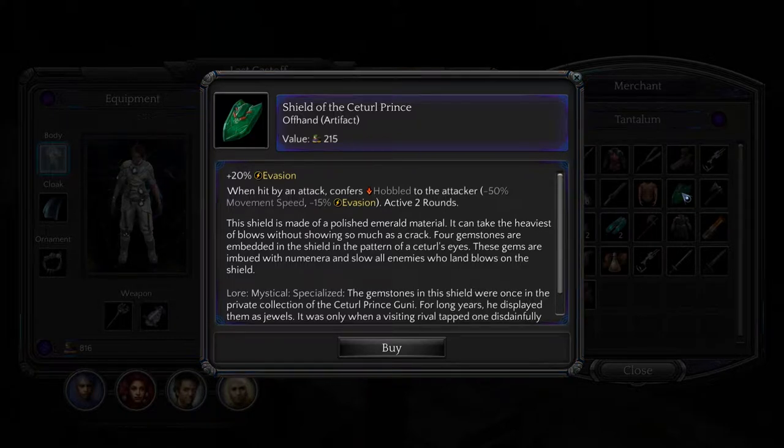Shield of the Sitral Prince — oh cool, it's got the four eyes. Oh, they had six eyes. Plus twenty percent evasion. When hit by attack, confers Hobbled to the attacker, active for two rounds. The shield is made of a polished emerald material and can take the heaviest of blows without showing so much as a crack. Four gemstones are embedded in the shield in the pattern of a Sitral's eyes, imbued with Numenera, and slow all enemies who land blows on the shield.